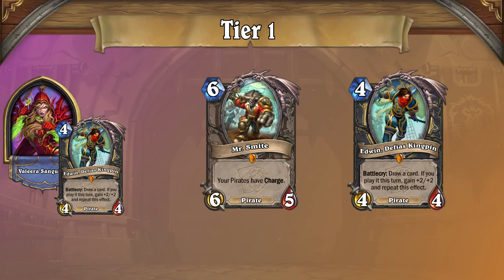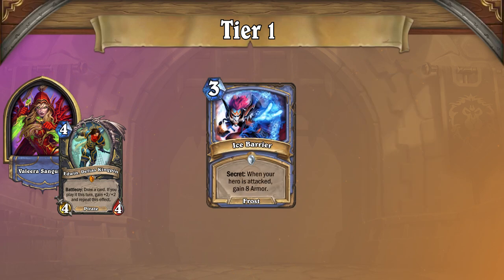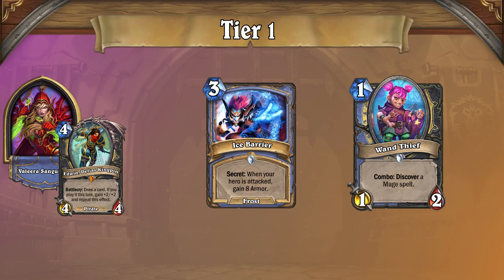As such, Thief Rogue has a great matchup against Face Rogue and other board decks, as they struggle to keep up with your removal and threats. And to add insult to injury, you always have the chance to generate a random ice barrier or two from Wand Thief to entirely lock them out of the game.